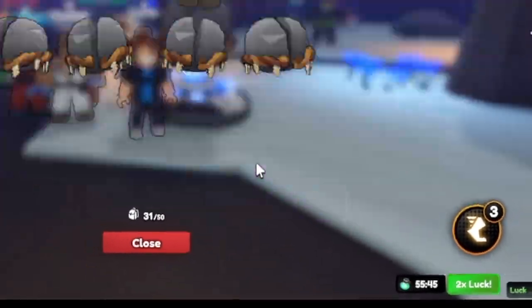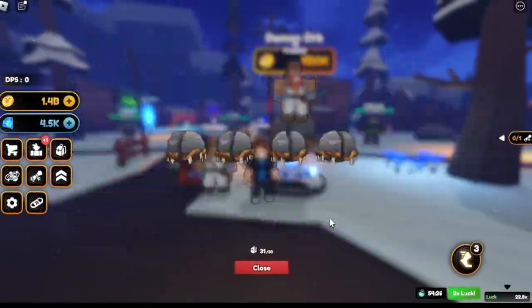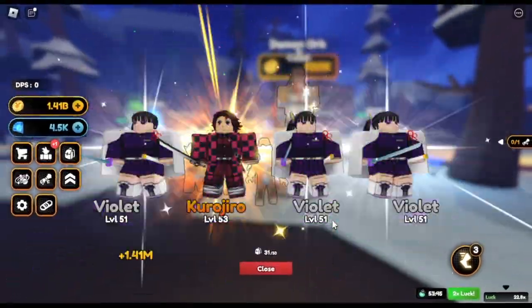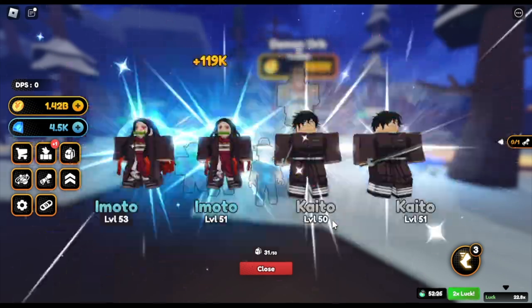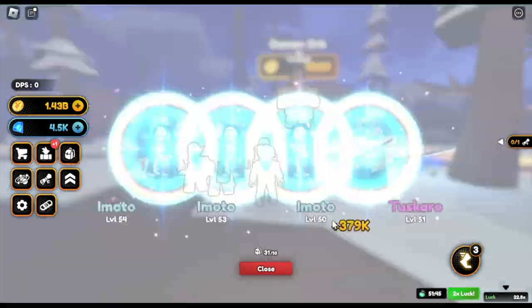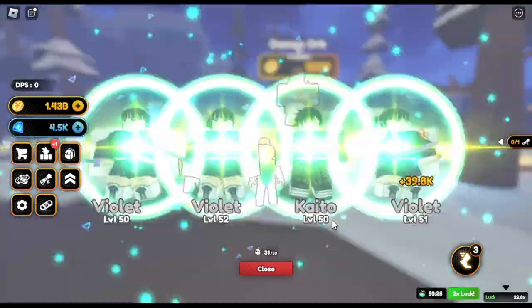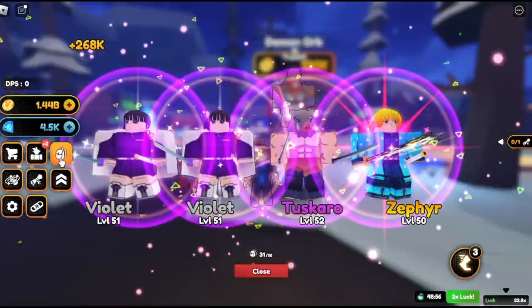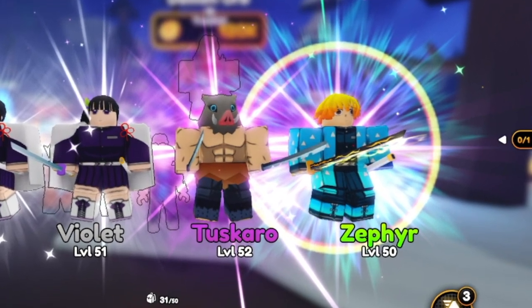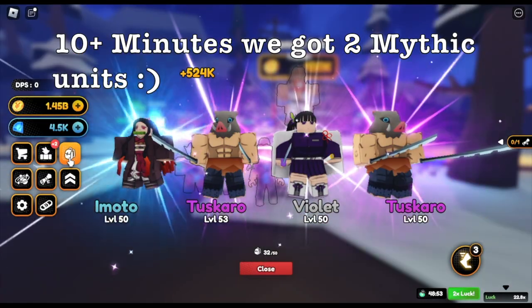GamerNom, how do you get cosmic units? There are 2 things I know of. First is doing a quest — there's a quest here, I'll make a video about it. Next is by getting it from spinning pods or spinning champions. So after 10 minutes, we got our second Mythic — Zephyr again, level 50. In just 10 minutes, we got 2.